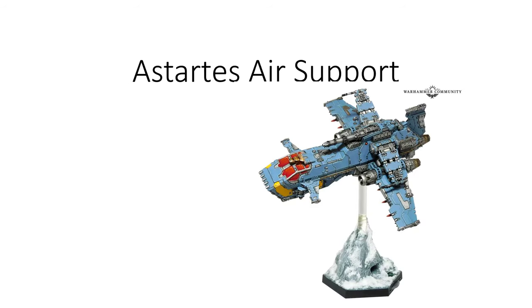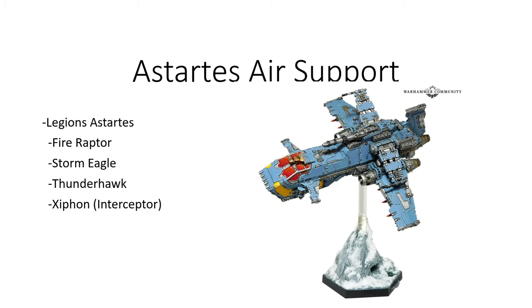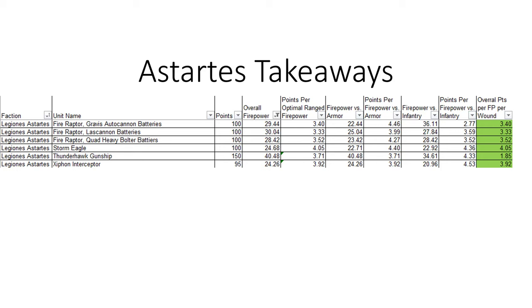I wanted to take a look at some of the actual specific air support units within each of the Legions Astartes and Solar Auxiliary. Starting with the Astartes, there's the Fire Raptor, the Storm Eagle, the Thunderhawk, and the Xiphon. The Xiphon is the only interceptor version out of that, so we have to take that into account. Astartes is a lot easier because we can stick all of those into one snapshot, whereas with the Solar Auxilia there are so many different options. There are only three variants of the Fire Raptor; the Storm Eagle, Thunderhawk, and Xiphon do not have variants.